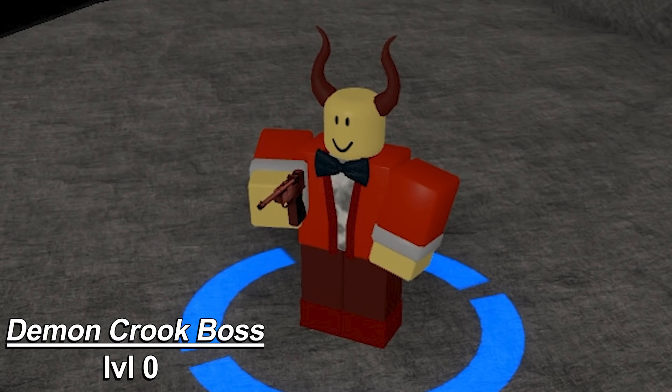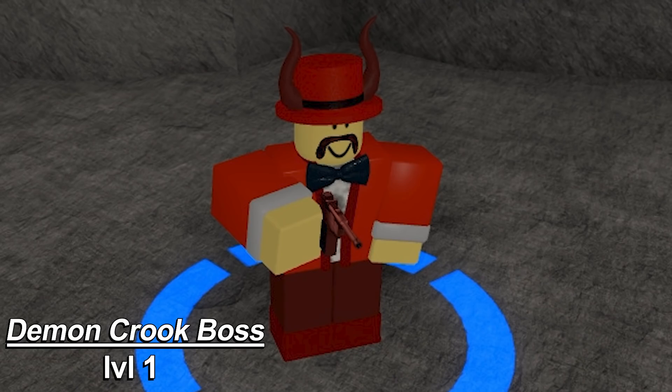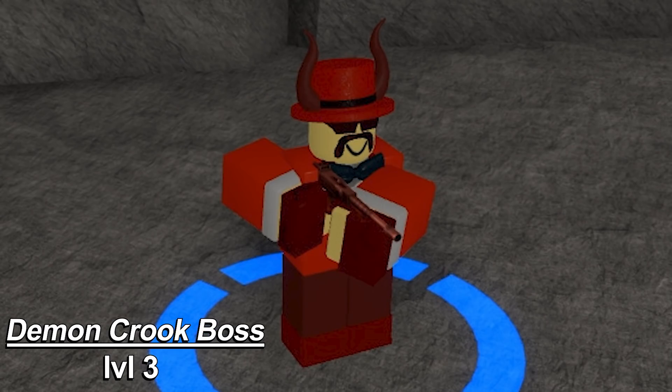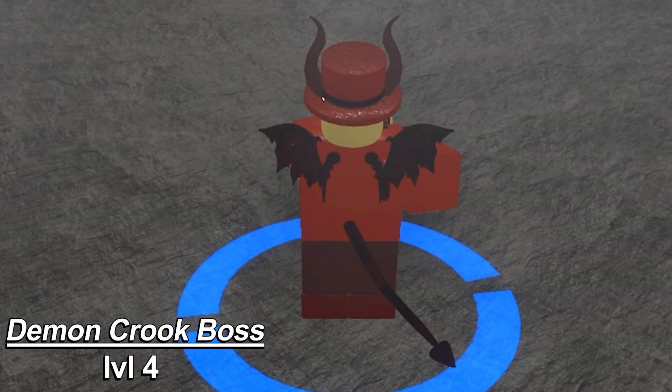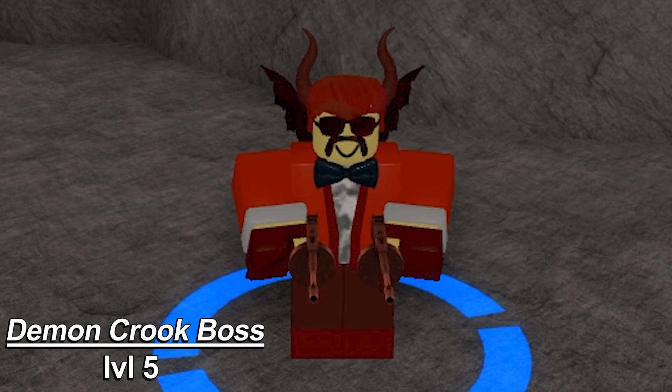I don't know how anything could possibly be as good as that skin, but I am gonna follow it up with the Demon Crook Boss. This is one of the skins that they brought back from last year's event. Level 0 looks really cool here with the horns. Level 1 gets that thing on his face — it adds a mustache, I guess, and a top hat, which I'm a big fan of. Top hat gang. Level 2 is basically the same, except he does get gloves and sunglasses. Now level 3 is when the gun changes, and level 4 adds the evil devil wings and tail. Just a simple change, but very effective. And level 5 makes him the boss of all bosses with the dual wielding drum guns. The top hat is out, and the luscious head of hair is in. You might not have noticed, but the sunglasses are different too.